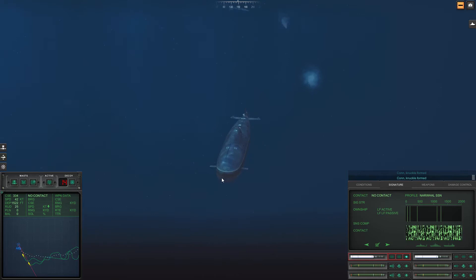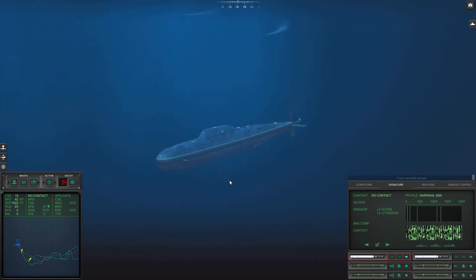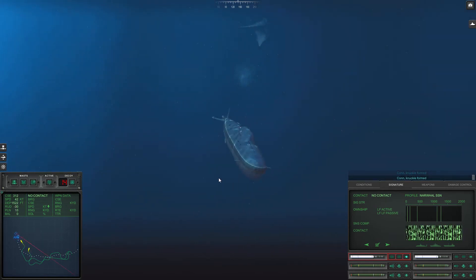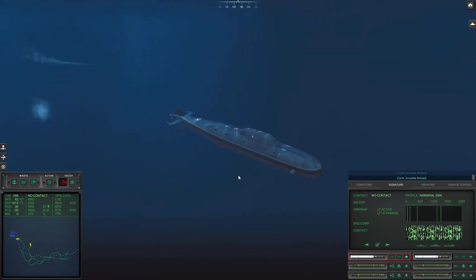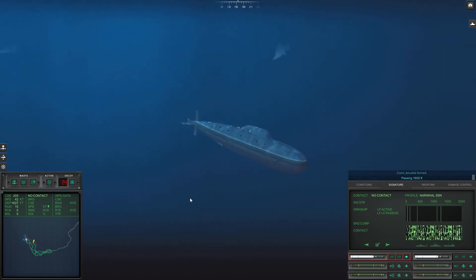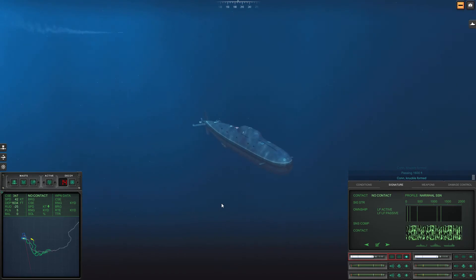I have no idea how you would go about evading a torpedo in real life in that scenario. Like, I don't think you could do what I'm doing right now — one, you wouldn't know where the torpedoes are that accurately, and two, even if you did, I don't think you could move as violently as I am. I'm throwing this thing all over the place. Passing 1,600 feet. Although what I don't know is if torpedoes in real life are easier to fool than they are in this game — that may be something.